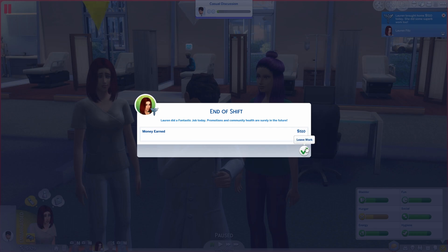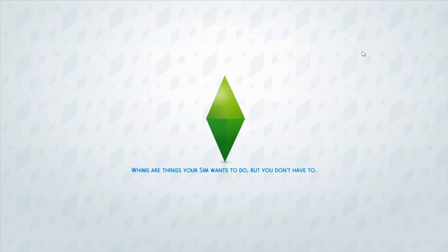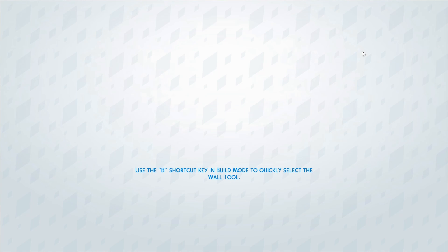She didn't get promoted. Darn it. Hopefully next time we will — we already did what we had to do to get promoted, so hopefully the next time she goes to work she'll get promoted. But I want to talk to that Reese guy — I'm thinking we might have her chat him up a little when she gets home. Hopefully she actually met him so he's a contact.